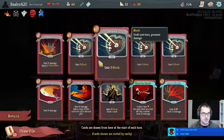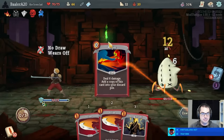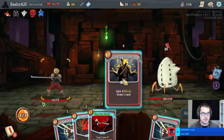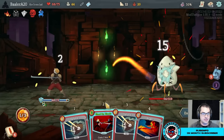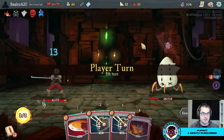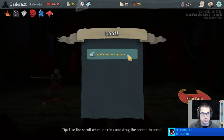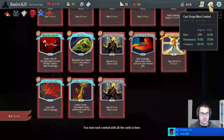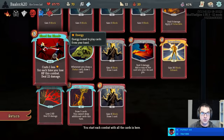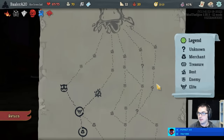We essentially get to do 37 damage for one energy there — it's a powerful combo. Absolutely slaughter the leg of a villain. We get a Regal Pillow, meaning if we choose to rest we'll heal for more. We're offered another Hemokinesis, which I won't be taking, because there's a Headbutt here which I will be taking — allowing us to put a card from the discard pile back on top of the draw pile. Whether we're recurring Blood for Blood or Battle Trance, a Headbutt is an excellent card for enabling us to replay our most powerful attack options.